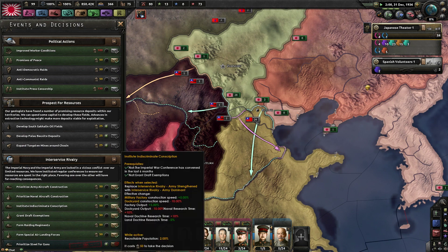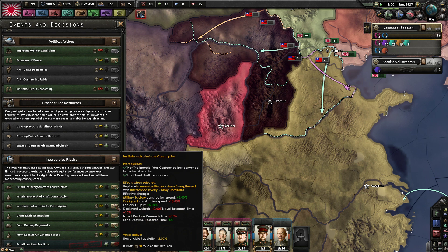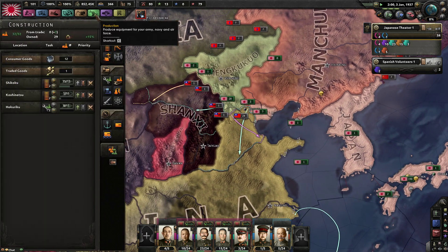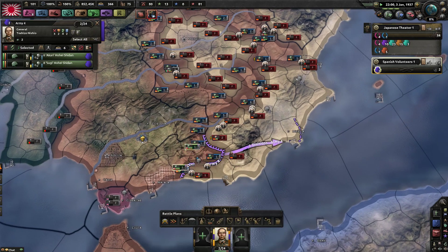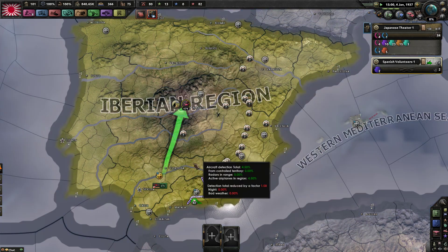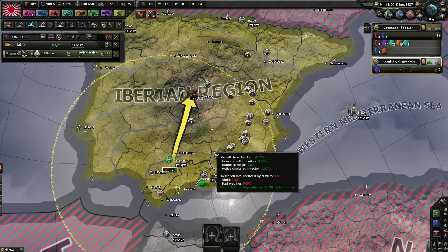I could have indiscriminate conscription. I've already got 144 air experience now — that's gone up by 20 in the one minute we've been playing. I can get 2% recruitable population from a decision, but it says 'while active', so I'd have to do it once every six months. Still, that's not bad. I definitely feel like the gain from volunteers — the plane air experience — needs to be nerfed. It's really out of balance with the amount you get for land experience. I wonder how it's calculated — it's like per plane or something.